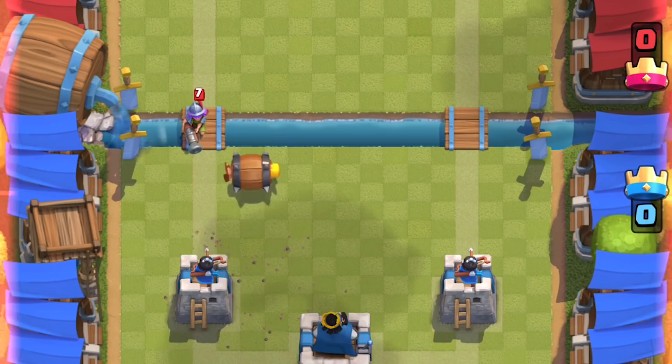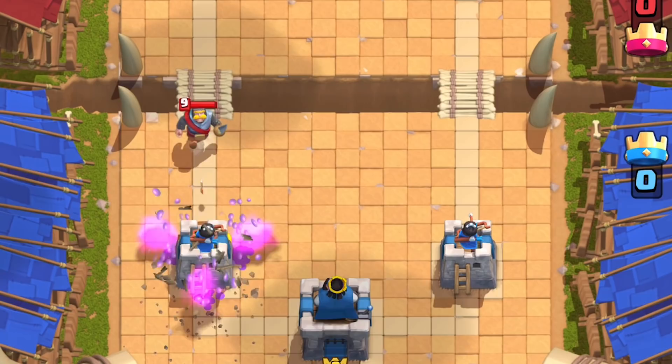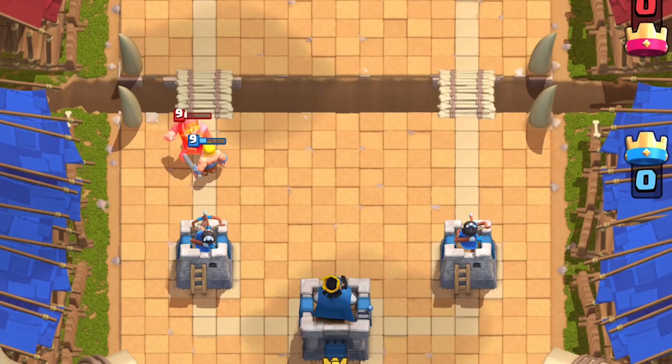If that Musketeer were supported with a Giant, the Barbarian would not have taken her out. It's decent at stopping a single Knight, but it's even better against the Knight Goblin Barrel combo — it denies the barrel and stops the Knight for a positive Elixir trade.